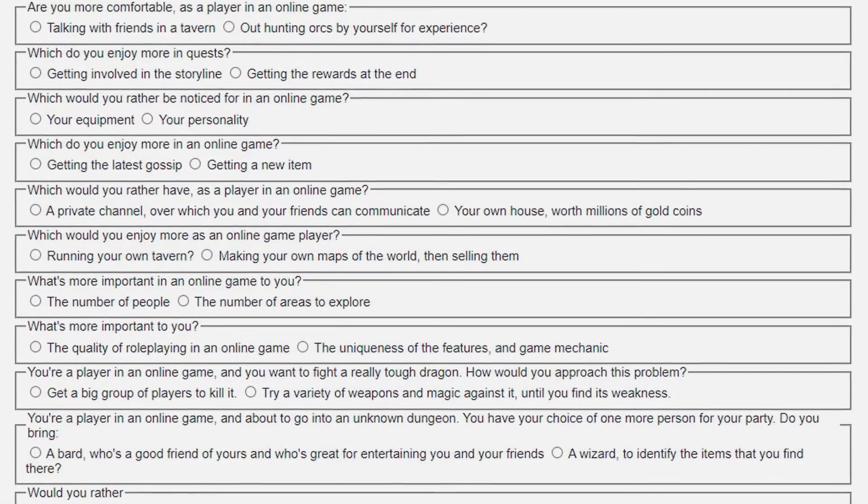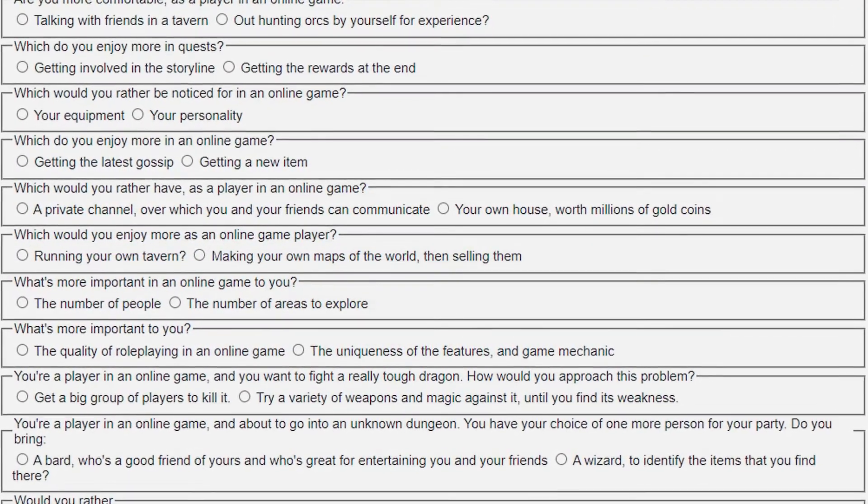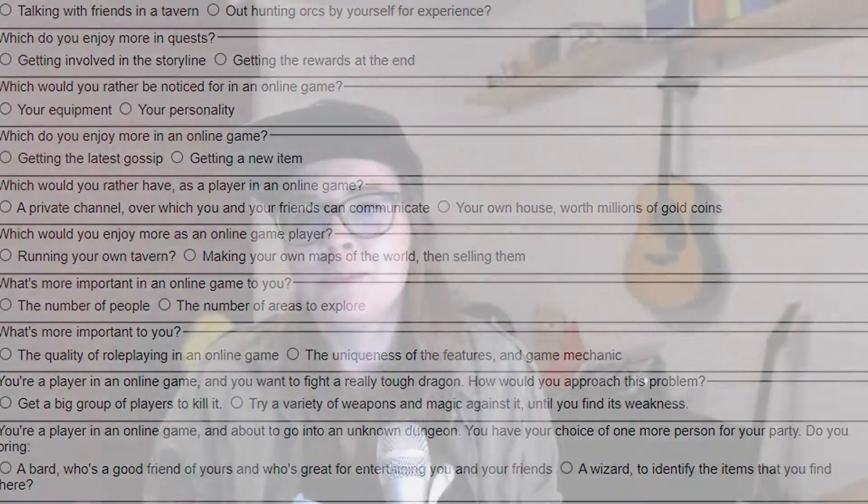So we've met all four player types in the Bartle taxonomy — and there even are tests where you can find out which Bartle type you are yourself. I put a link for a Bartle test in the description below, so if you want to find out, go ahead. But just having the four types is not what makes Bartle's taxonomy genius. The genius thing is rather what he did with these four types when he refined his model — he took the four types and put them on a graph.